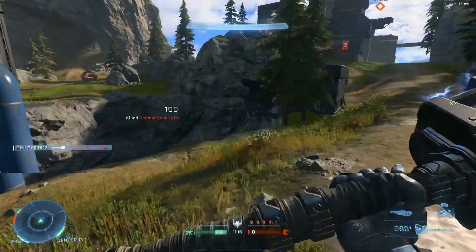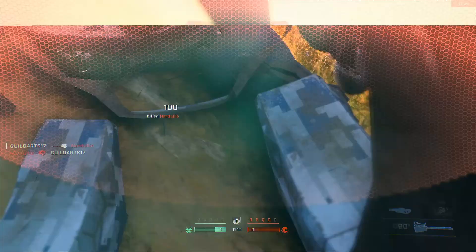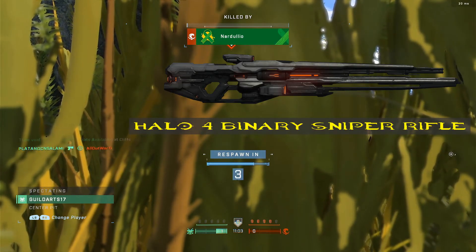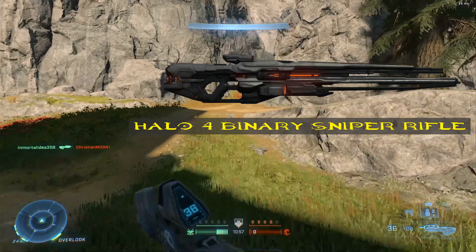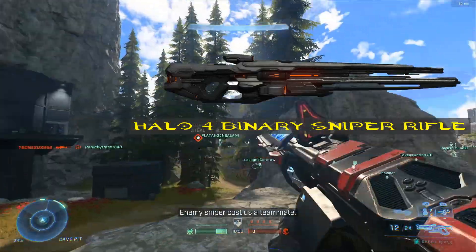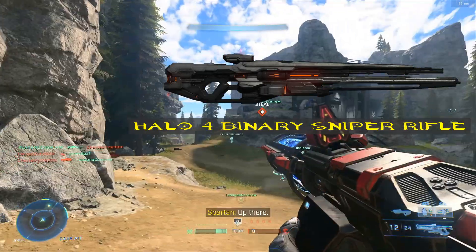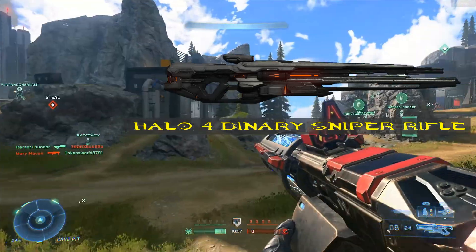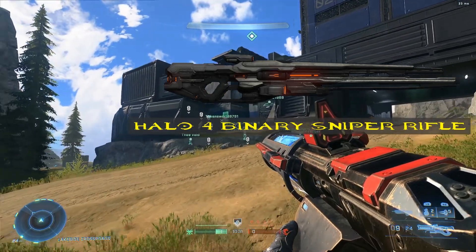Now we are finally on to the power weapons. Starting off we have the precision power weapons. The first one is the Halo 4 Binary Sniper Rifle — it'll act like it did in Halo 4 and not like it did in Halo 5. Forerunner weapons were meant to be the perfect weapon of their category. I think people misunderstood how the Halo 4 sandbox works: Forerunners were supposed to be the superior version of human weapons, and they nailed it — the Halo 4 Binary Rifle was the perfect sniper.